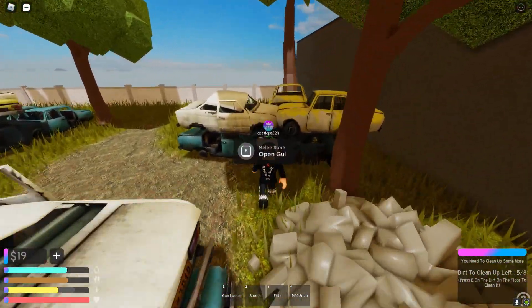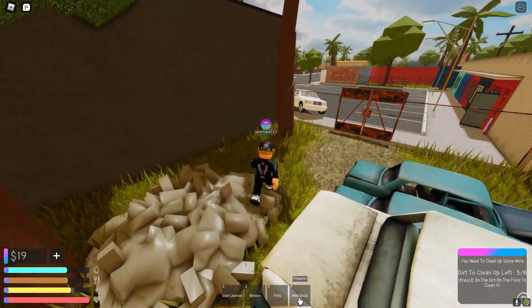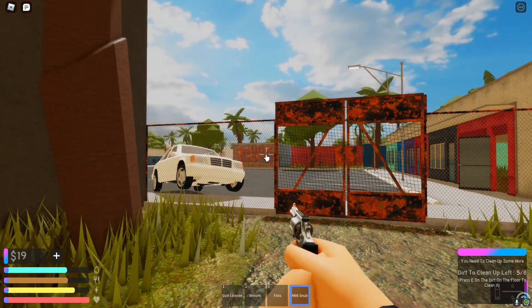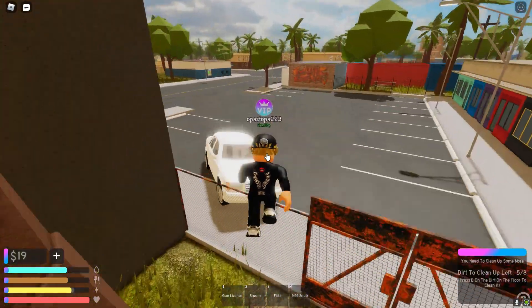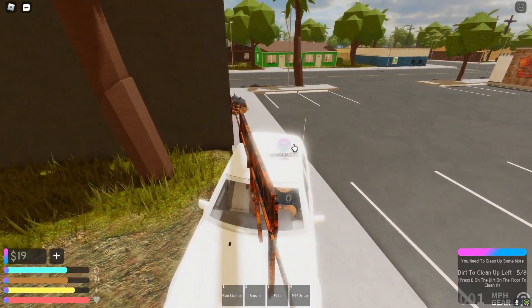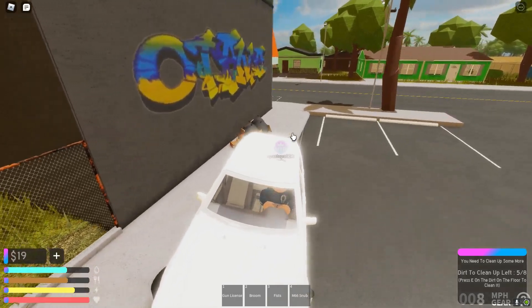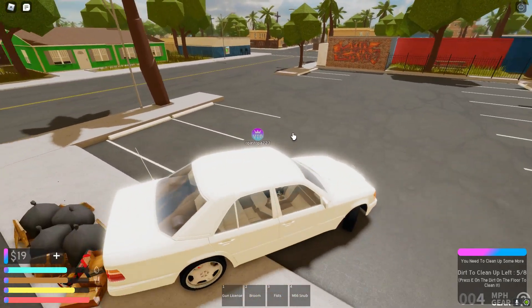Alright, so you guys would come over here and you would just hold E on this guy right here. You can see he sells the snub. You could just buy this — it's just this gun right here. It comes with a little bit of bullets and you can slide around with that. It's literally terrible, so I would rather just work and risk getting scammed or something like that. Just use all the methods in my other video on how to make money.